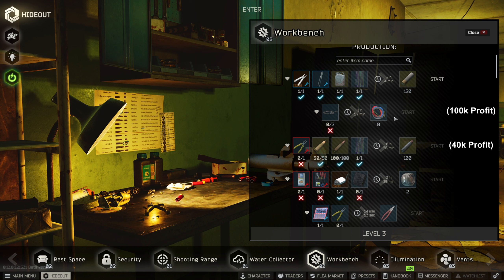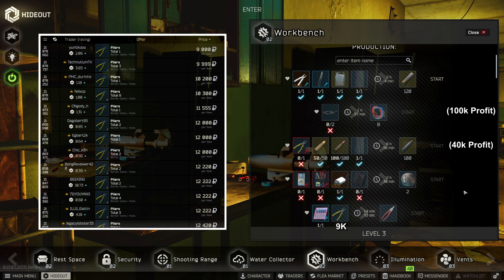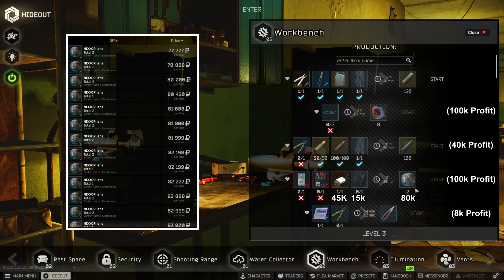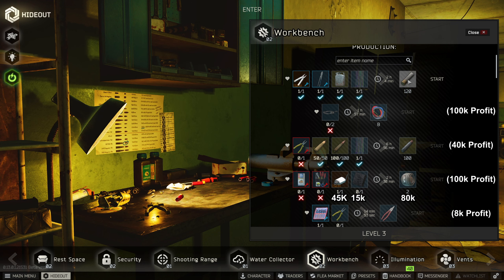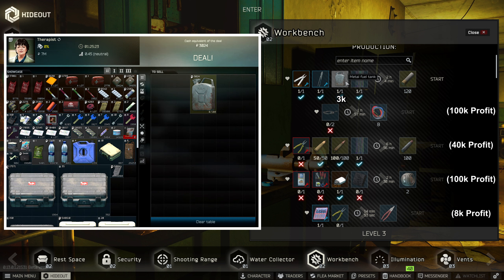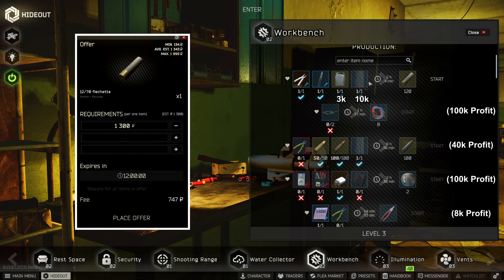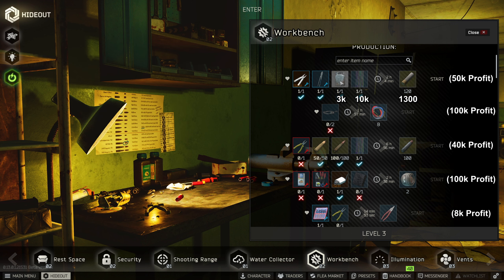The other profitable crafts are pliers, camera, and fletchit. Pliers is a quick profit of 8k as you can sell it to therapist. Camera is also a good option, especially when you need lens for hideout upgrades. Fletchit ammo is a good craft when either you're using shotguns or you have empty metal tanks — each bullet earns a profit of 550 when you sell them for 1300 rubles. If you purchase metal tanks specially for this craft then it's a no profit, no loss.